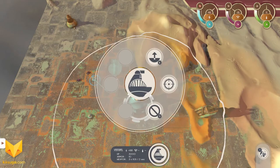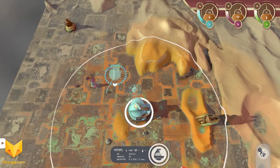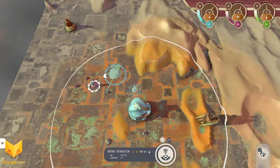Like every other RTS game, we start with pretty much nothing. We have a mobile base — it has a big gun on the top, it can move and shoot, and it has a small shooting range. That gives us a little bit of an advantage to start off with.